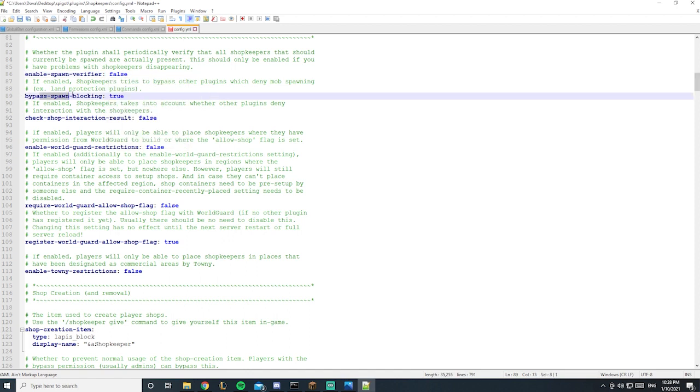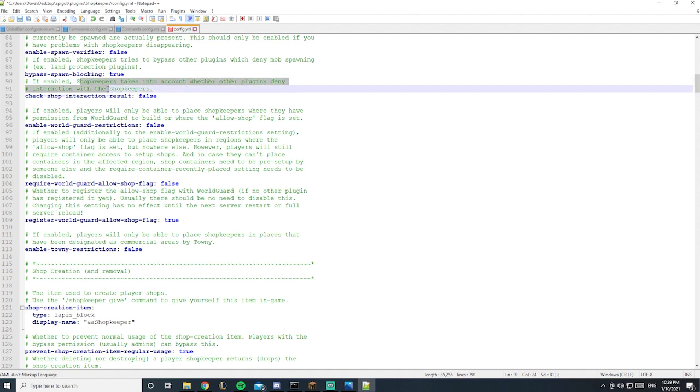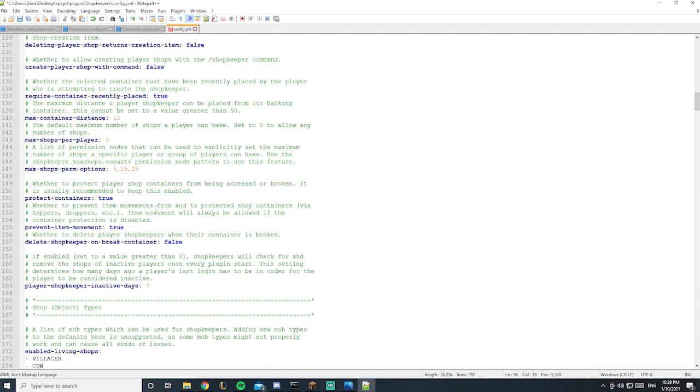Bypass spawn blocking: if you have a plugin like ClearLag, it removes mobs like zombies, and you can choose what type of NPC. You may encounter some errors, so I'd suggest leaving it on true. The check shop interaction setting — if enabled, shopkeepers take into account whether any plugin interacts with them. I'd say leave it on false, but if you have a lot of plugins, set it to true to prevent any errors.